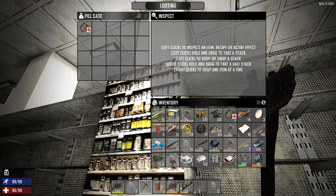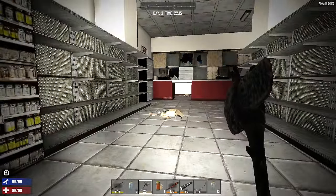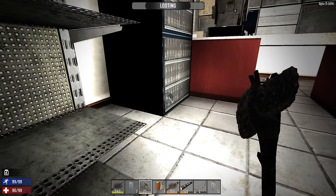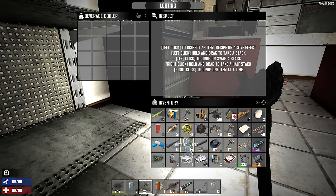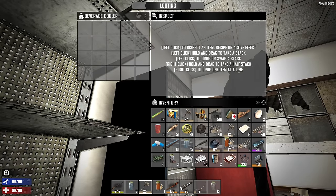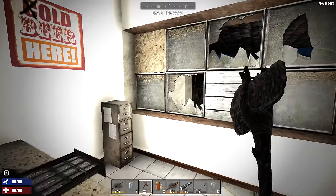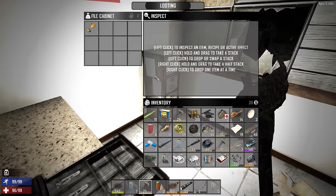We've got a good strat going here, but we really do need to settle down somewhere. We might end up fortifying this store for a night and try to survive the horde on the roof - that might be our best bet. I'm still kind of horrified for when that horde's going to come. We got a little bit of water - I'll take that. More beer - we'll use that to run great distances.